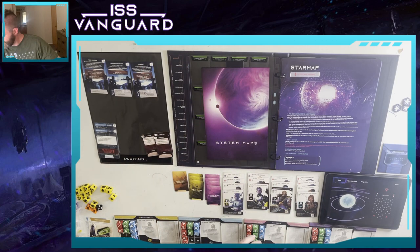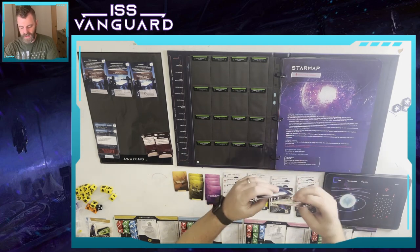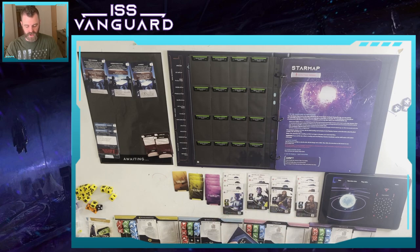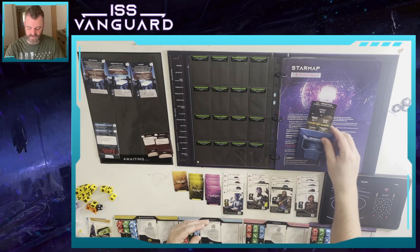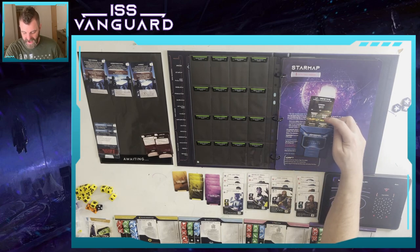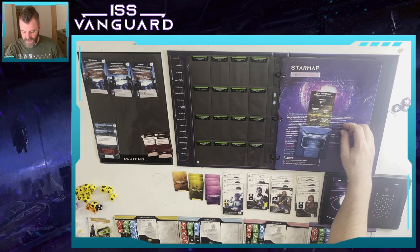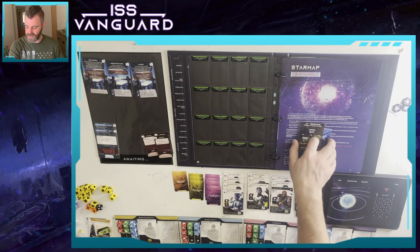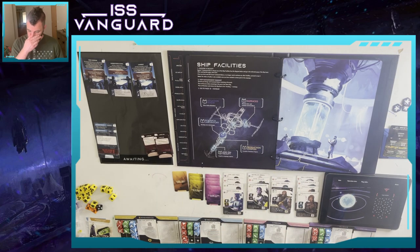Brimstone - we've fully opened this one up. I'm going to say we've scanned it before so we know what to expect. Shields are advised, we need a pickaxe and compass. There are wandering weather threats, and DNA and xenology are advised on Brimstone.